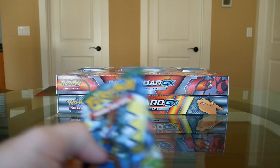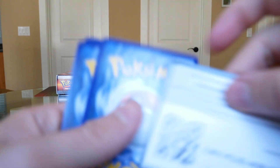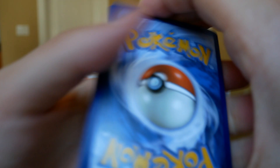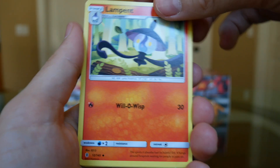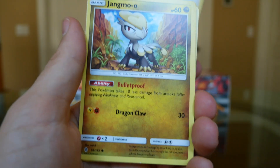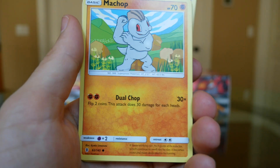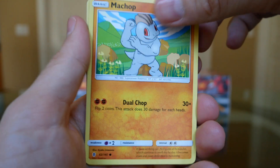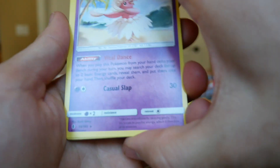Guardians Rising pack. Code card, one, two, three to the front. We've got a Brooklet Hill, a Lampent, a Tapu Lele, a Jangmo-o, a Delibird, a trash bag Pokemon - needs to hit the gym a bit more before posing like its older brother. A Reverse Holo Watchog, and an Oricorio. I am not enjoying this Oricorio card. God damn it.